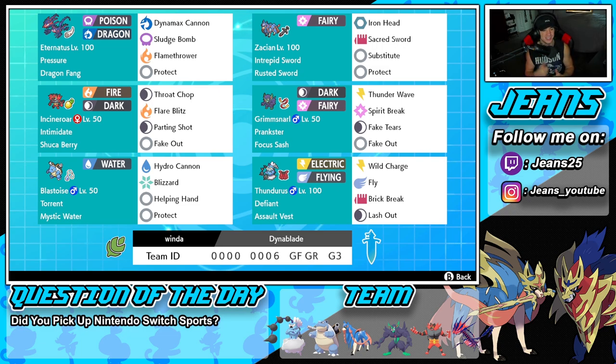Fourth Pokemon on the squad is the lovely Grimmsnarl. I love Grimmsnarl — it's that one Pokemon that can fit into every single series because it's just a great support mon. It's not OP, it's not broken, it's just solid. We've got Prankster ability, Focus Sash as item, rocking Thunder Wave for paralyze and speed control, Spirit Break for STAB and special attack drop, and Fake Tears for special defense drop.